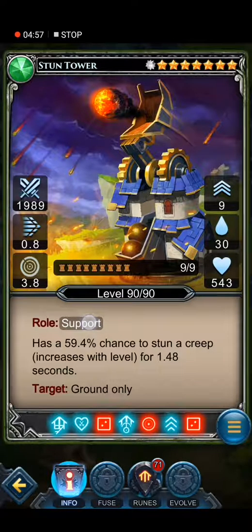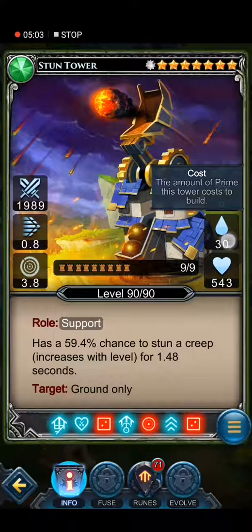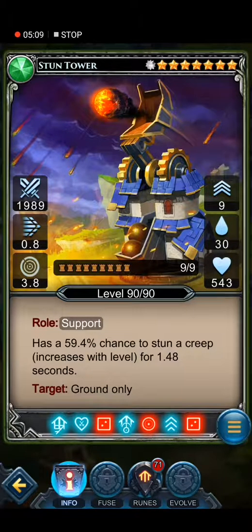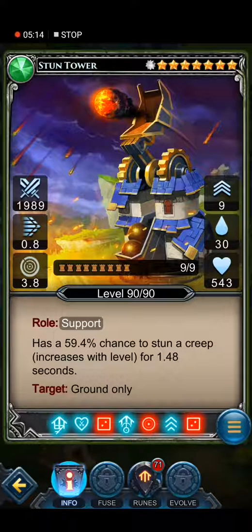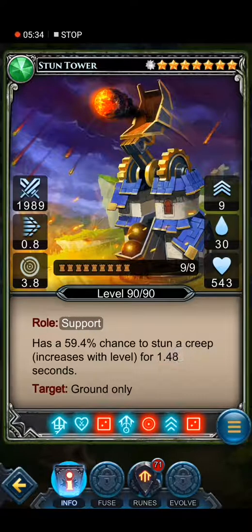The next one is one of my three support towers I bring with me every game. This is the stun tower — special, eight stars, nine upgrades, 30 cost, 15 per upgrade, 543 health. No damage, nearly slow speed, so-so range. It has a 59% chance to stun a creep for 1.48 seconds — about one and a half seconds — grounds only. When you force flying to the ground this can stun them too. At level 9, the highest upgrade, I can stun a creep up to nine seconds.